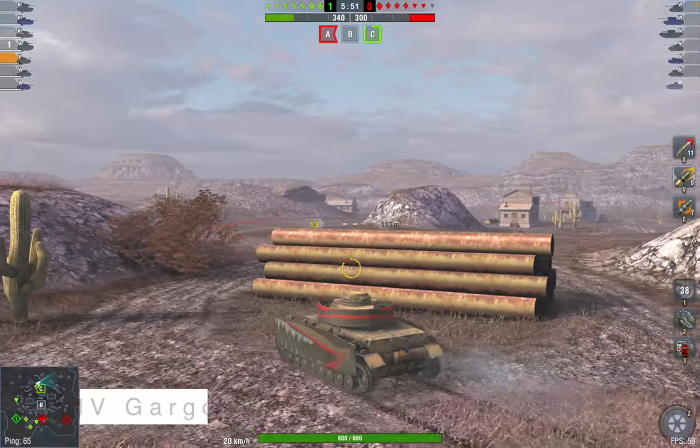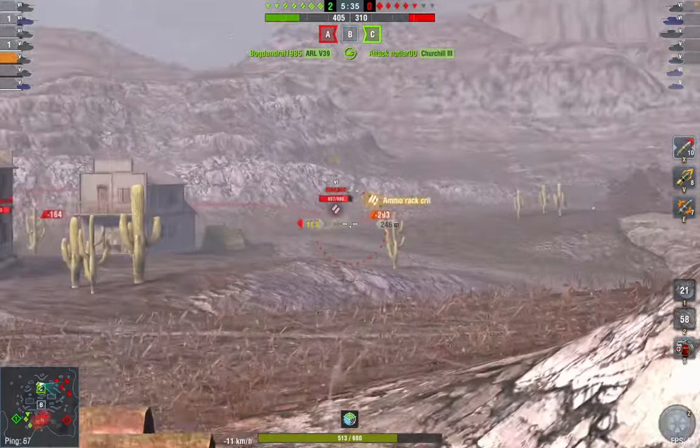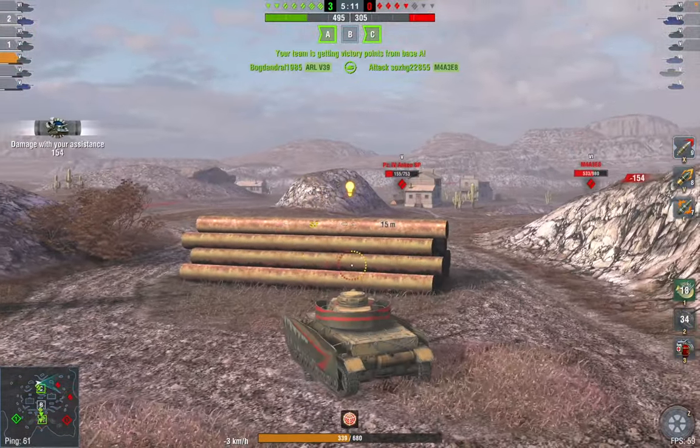Let's start with the PZ-4 Gargoyle tank. This tank interests me a lot because of its gun. For a Tier 5 tank, it has very powerful damage per shot — meaning with just one shot, you can take away half of the opponent's hit points, sometimes even more.